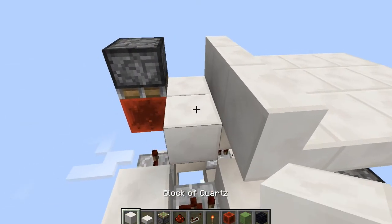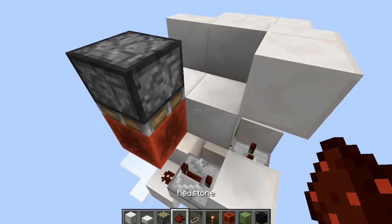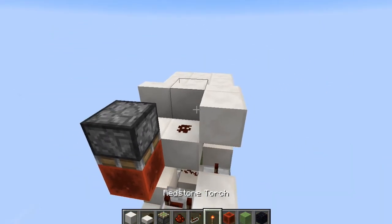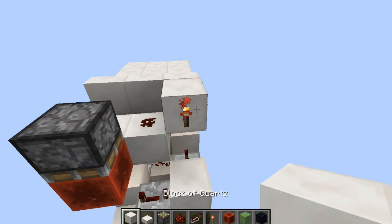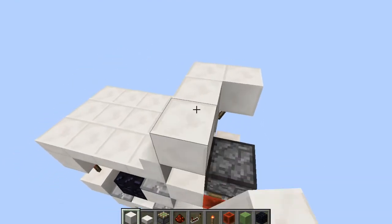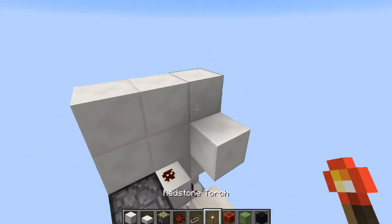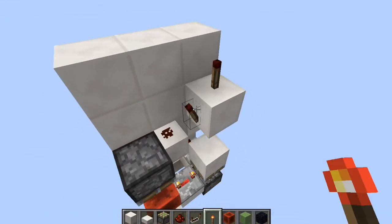We're going to come around like this, place a piece of dust right here, a torch on this block, then place a block above that - and if you remember, this is going to be the wall - a block above that torch with a torch on both sides.